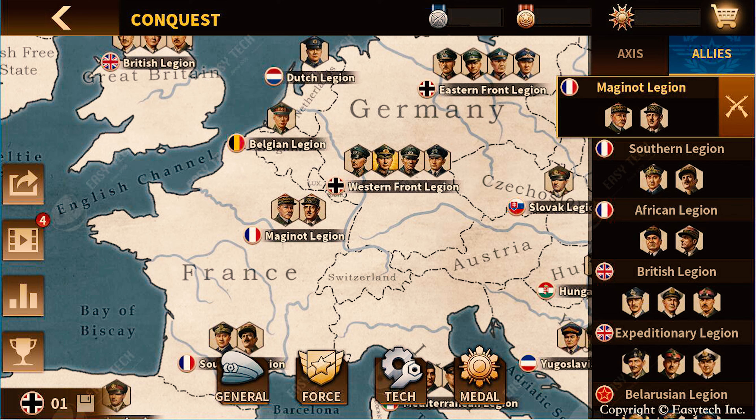In the Western Front for Germany you have Rundstedt, Manstein, Bock, and Dönitz. For the Eastern Front you have von Leeb, Guderian, and Kesselring. For the Dutch Legion, the general is Winkelman. At Belgium you have Leopold. You also have the Yugoslav, the Spanish general, Slovak, and Hungary — there's more. You also have the Belarusian Legion.